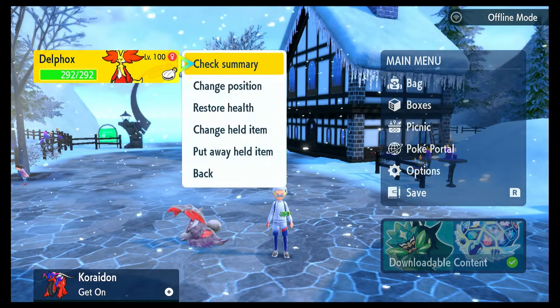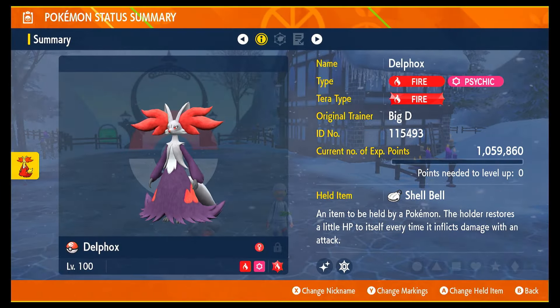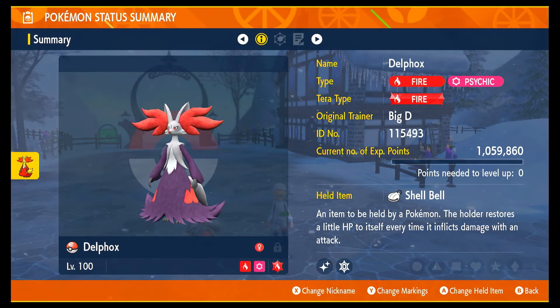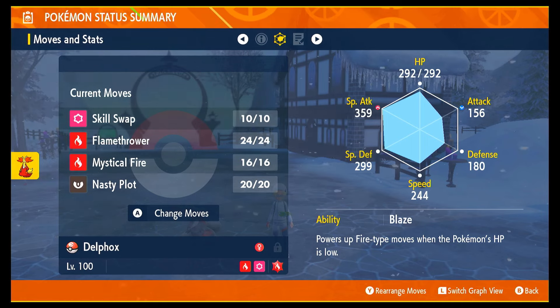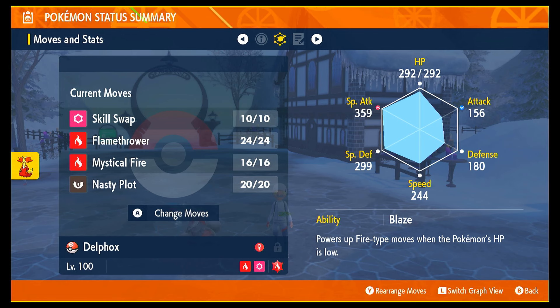We'll go through the build first, just checking out the summary. Level 100 Delphox has a Shell Bell with a Fire Tera type to easily deal big damage. The moves we'll use: Skill Swap to take away Competitive from Empoleon and give it Blaze — which obviously doesn't have Fire moves so it doesn't matter. Flamethrower will be our big damage dealer, and Mystical Fire to knock down its Special Attack and keep yourself alive.